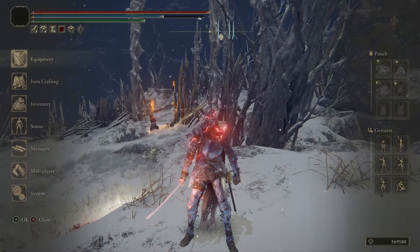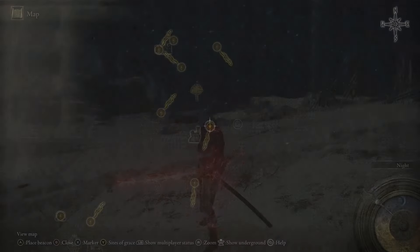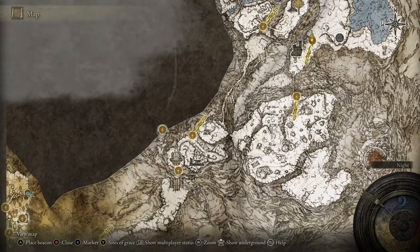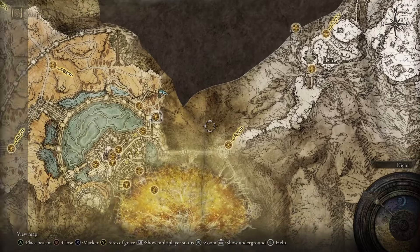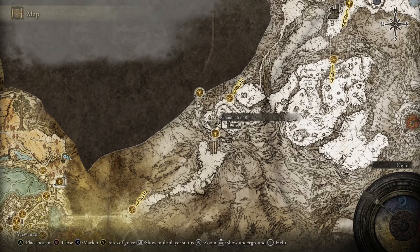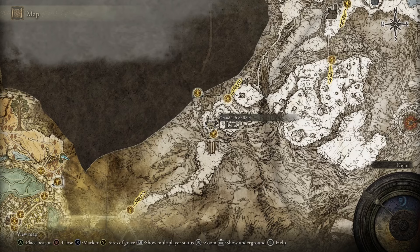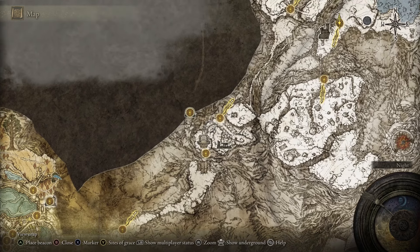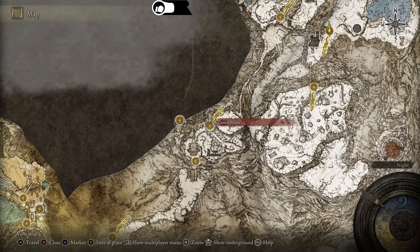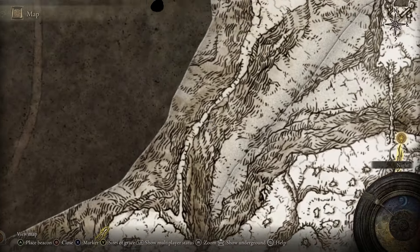So how do you get this? I'm going to let you guys know. Pull up your map and when you come from this section over here, you're going to come all the way across until the Grand Lift of Rold. In this section you are going to need a left and right medallion so you're able to cross all the way over here. Once you do that, you're going to keep coming this way. There's going to be one grace that you're able to take, then take that so you can save, and then you're going to come across through here — there is a huge bridge that you're going to go across.